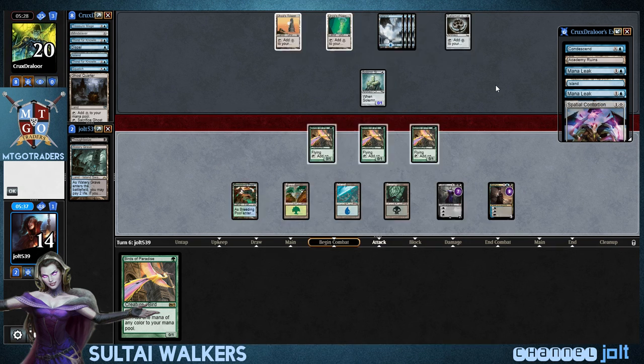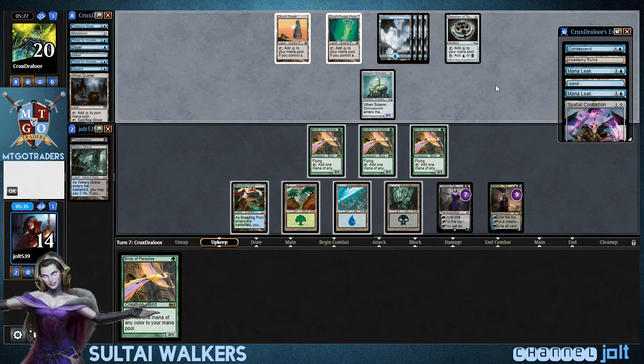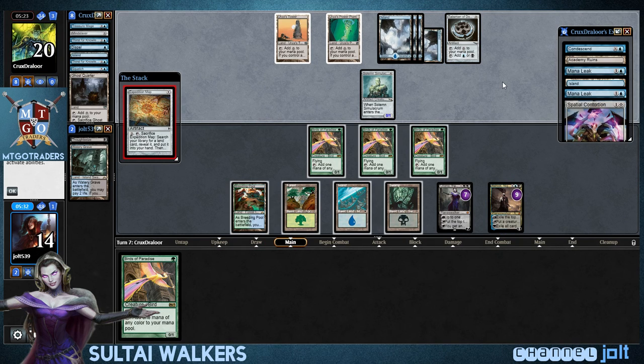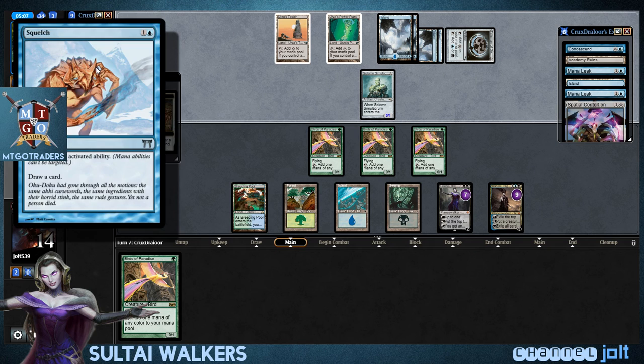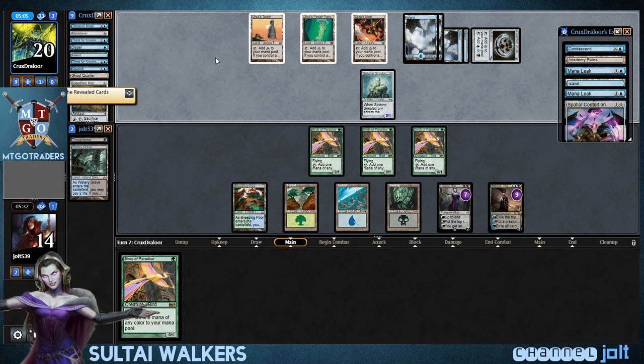Alright, since we saw that Squelch and he fired it off on Ashiok, I'm a little concerned. Maybe he's got another Squelch. At least he's going to go for the Liliana ultimate next turn — if he's got Squelch, he's got it, man. I think we only saw, like, two Squelches, so he didn't have to have two in his opening hand. He's online for Tron now.